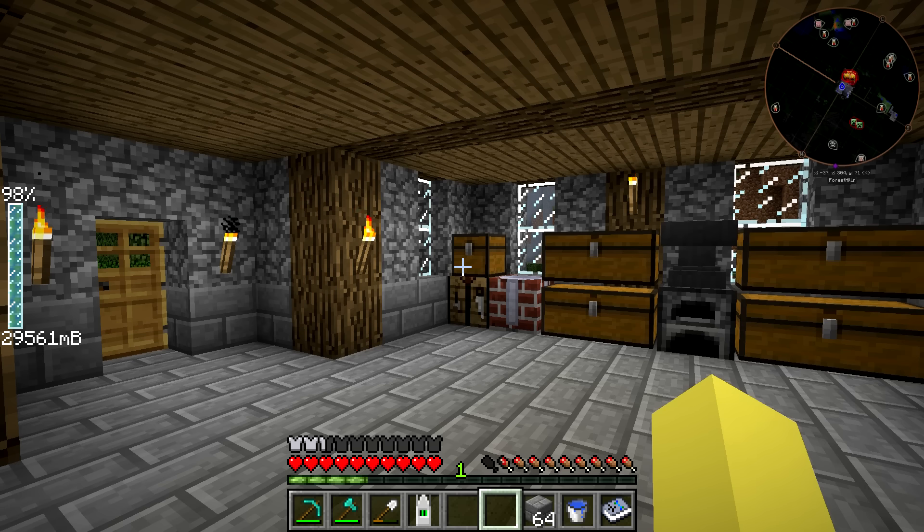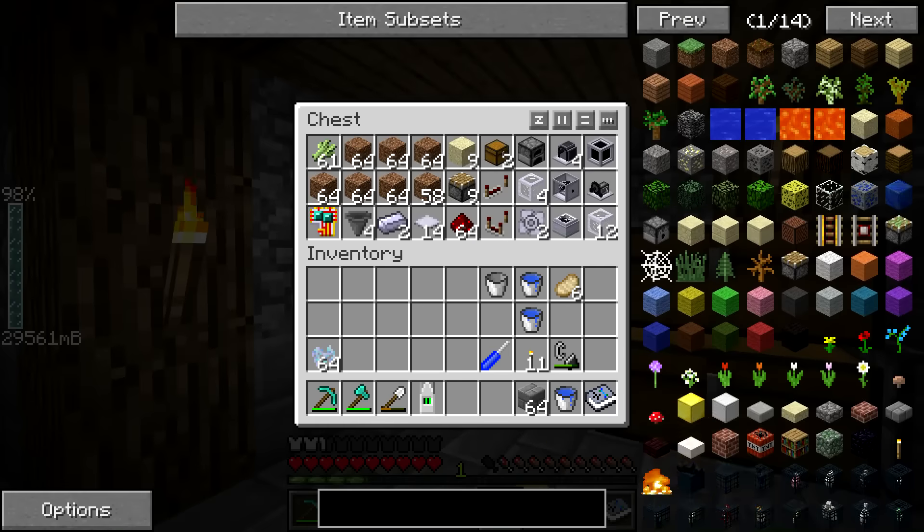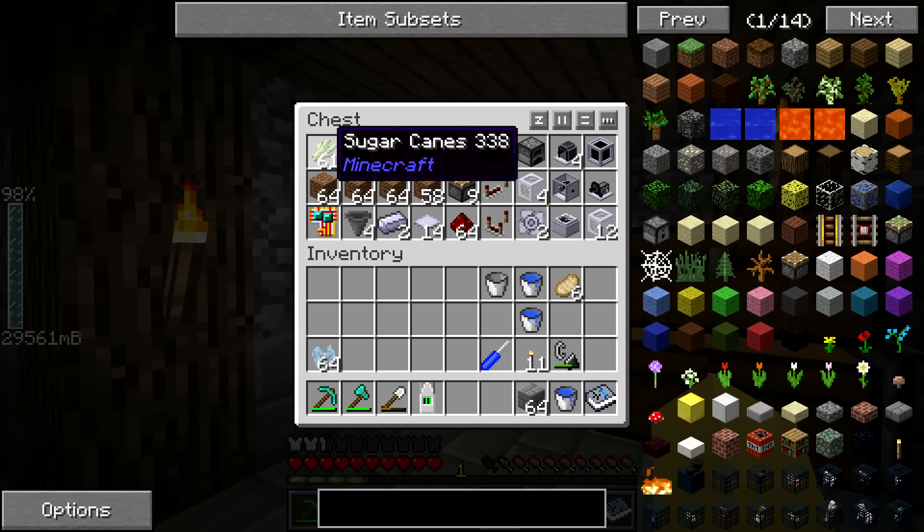We also have pretty much unlimited blaze rock rods to get the blaze powder with, so performance engines will be all over the base eventually. This is going to be a relatively long episode because there are a lot of steps we need to do, and I'm going to divide this into each step and then cut to another one. This chest has a lot of what we're going to be working with today.